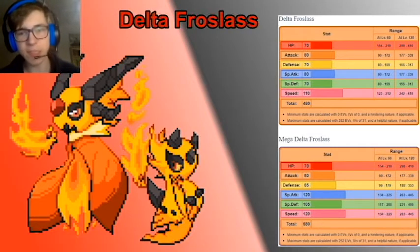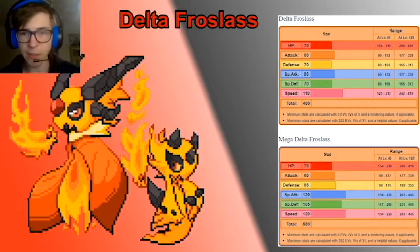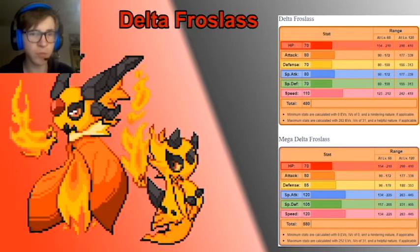And there's Mega Delta Froslass, which has a lot more special attack and a bit more speed — 120 speed and special attack, 105 defense, decent defense, HP still the same. So it becomes a way better special threat, which definitely helps with its ability and the moves it gets.